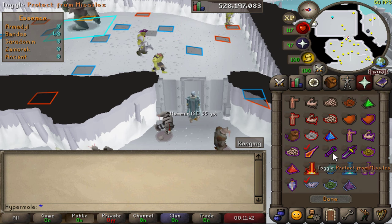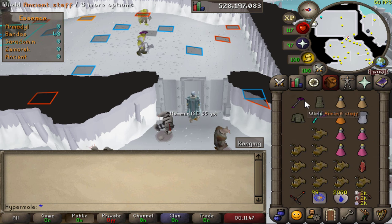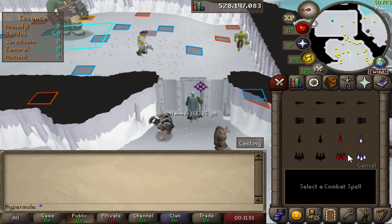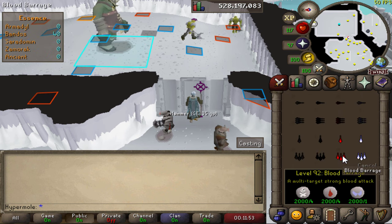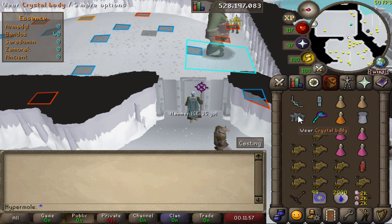Set up your quick prayers as well. You want to be running in and you're gonna put melee when you're running, set it to range and rigor — if not, then bring eagle eye. And if you're using the ancient staff, definitely set it to autocast on blood barrage, which will be handy.